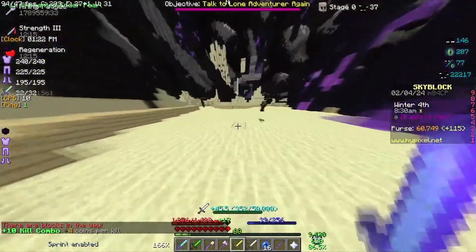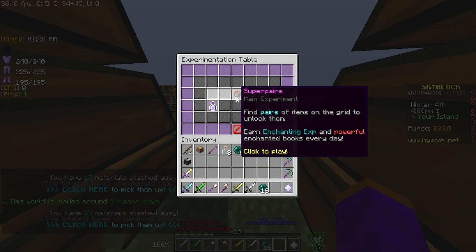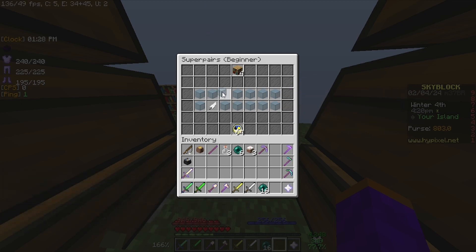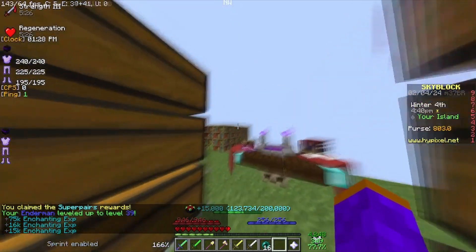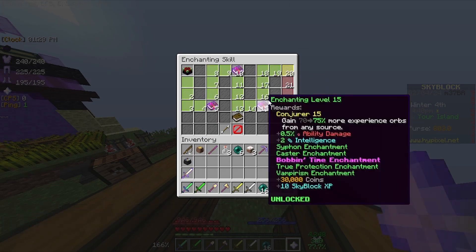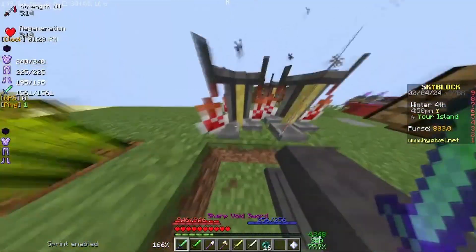Probably going to go for Combat 18 for Aspect of the Dragons though. Let's go ahead and do the Experimentation Table, because I forgot I need to do it. We can get some stuff from here, or at least try to. I got some decent stuff at least. That wasn't enough to level up my Enchanting though - I need 200,000 and I only got 123,000. There's something called Refrigerate Enchantment - I don't know what that is, but it seems funny.